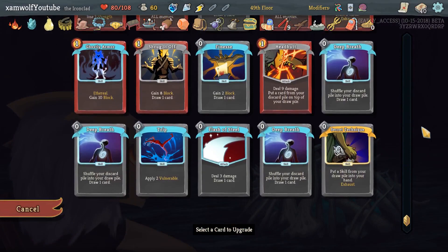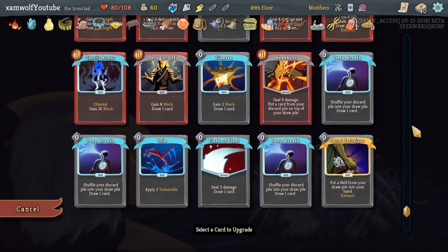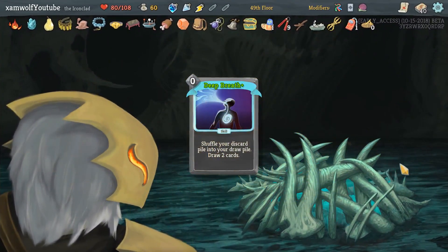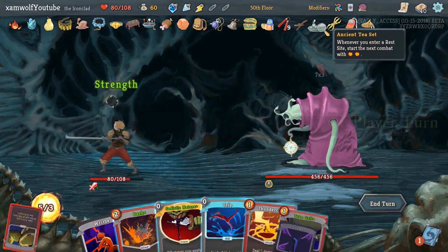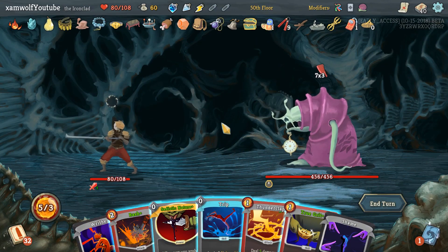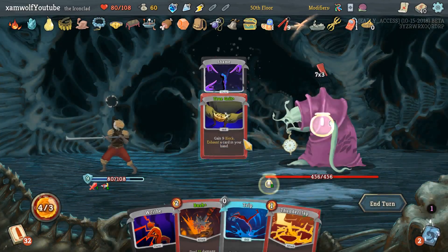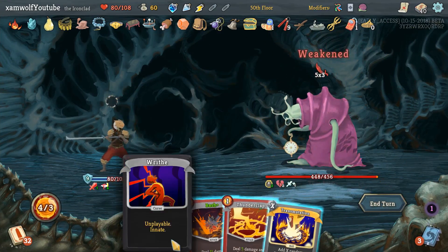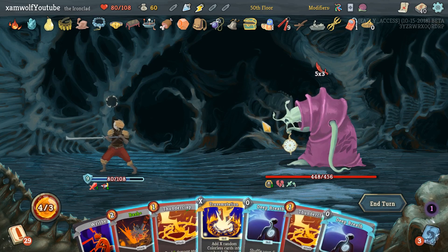We will upgrade one last card — probably one of the Deep Breaths, make him draw two. Deep Breath will be our engine with the Sundial. The question is — we need some more block or we draw some more cards.